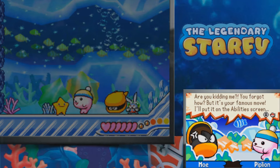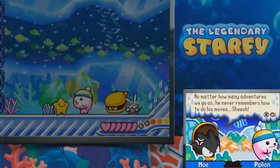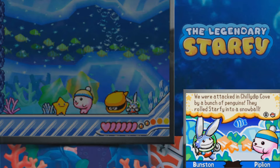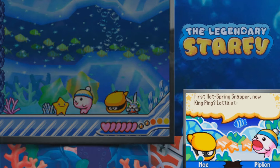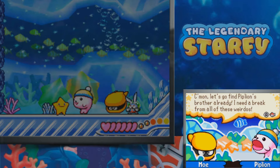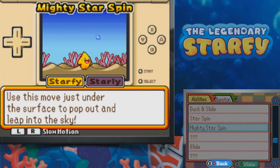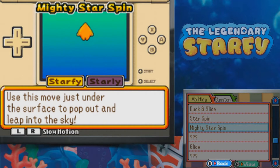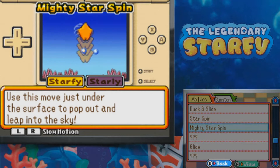Mo: 'Are you kidding me? You forgot how? But it's your famous move. I'll put it on the ability screen.' Wait, haven't I been using that? Or unless there's a bigger variation of it. Mo says: 'No matter how many adventures we go on, he never remembers how to do his move. Sheesh. We were attacked in Chili Dip Cove by a bunch of penguins — they rolled Starfy into a snowball.' Pip-Leon: 'Oh, you're talking about King Ping's minions. They're usually pretty chilled out, but sometimes they can be pretty icy to strangers.' The Mighty Star Spin tutorial says: 'Use this move just under the surface to pop out and leap into the sky.' For that you use the arrow and the spin at the same time, and you can also leap out of the water, which is pretty cool.